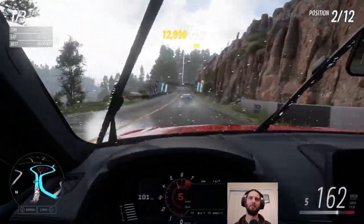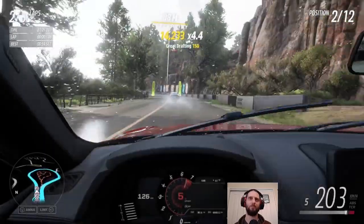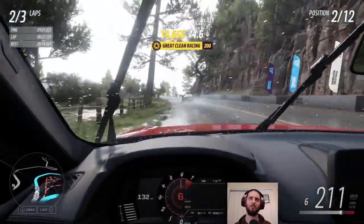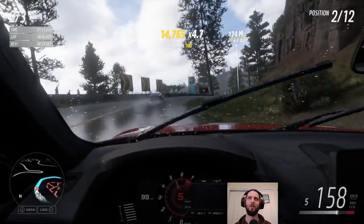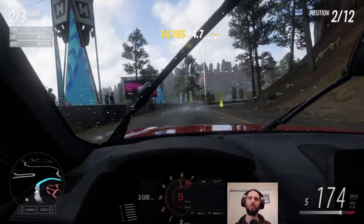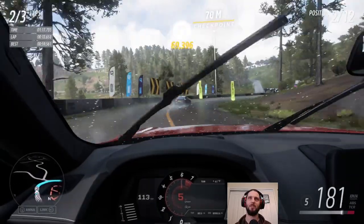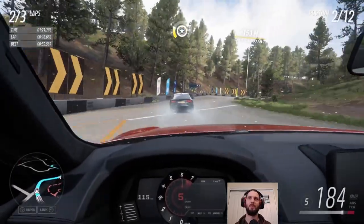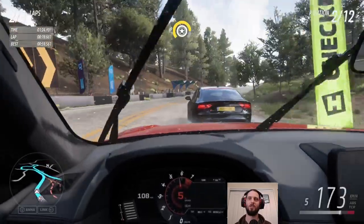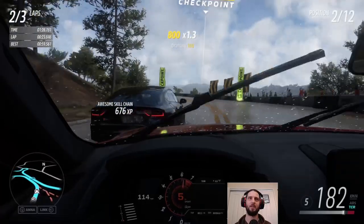Got a bit of a skid there — gotta be careful with the acceleration out of the corner. I got a show-off skill for drifting while passing someone, so that's always nice. We're building up a huge combo — have we kept this going the whole race? It's bound to bank at some point. I will sometimes challenge myself to keep a combo going for an entire race, but it's pretty tough because you've usually got to work in drift skills.